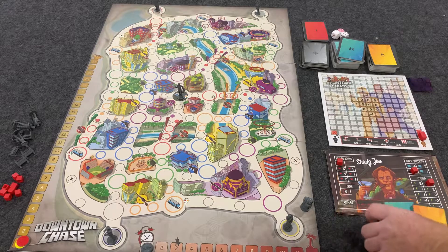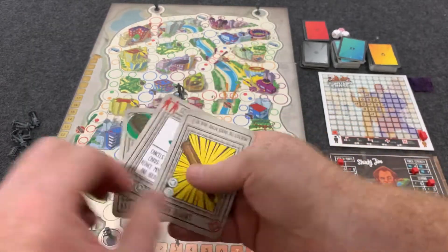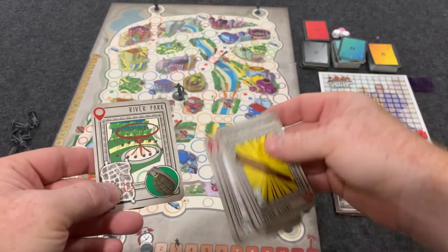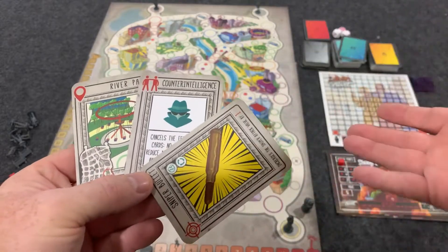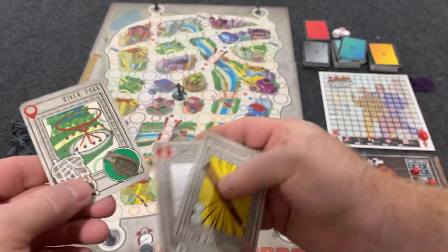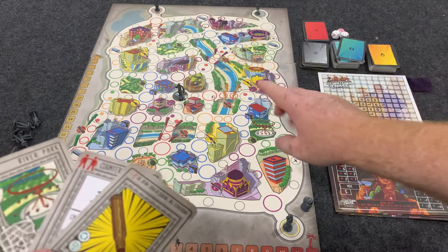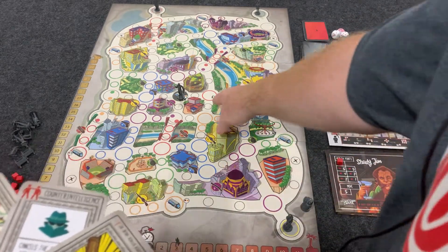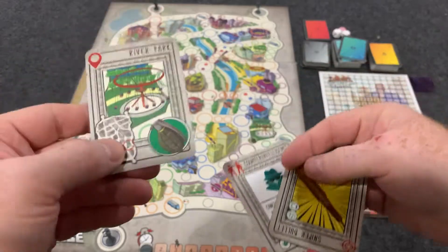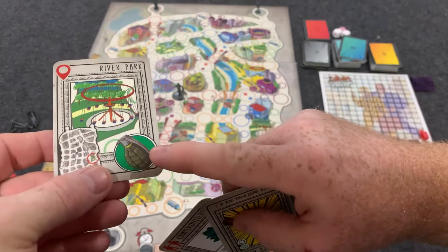To start the game, everyone's going to get one card from each deck — the weapon, interaction, and location deck. This gives you a picture of the map. In essence, this is a set collection style game. You're trying to get a location that matches where JTQ is going to be, or get him into that location. You need to be in the same colors as he is, and you have to have that location card and its corresponding weapon — in this case, a grenade.